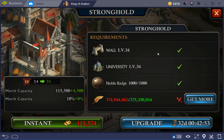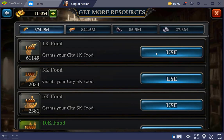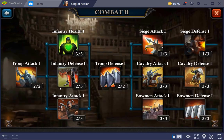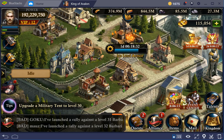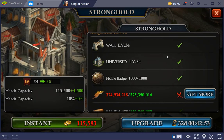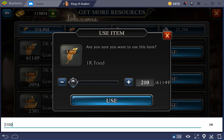I have everything ready but still need a little bit more food, so let's add that. I'm also going to start some research right away. One of the bigger ones, Troop Health, is going to cost me 19.9 million, so let's open 21 million — that should be fine. I can just do that from these 1000 items.